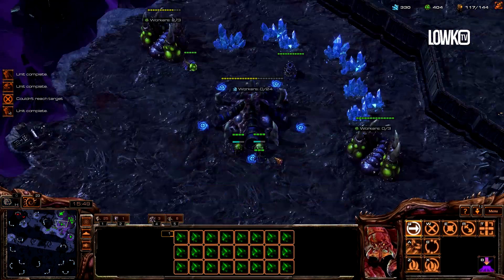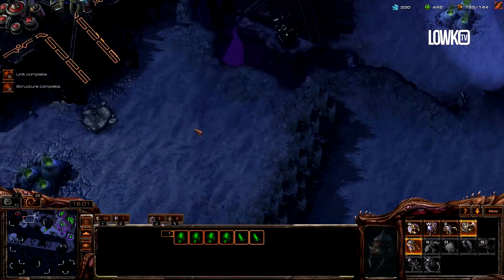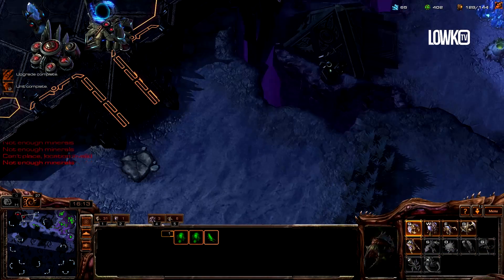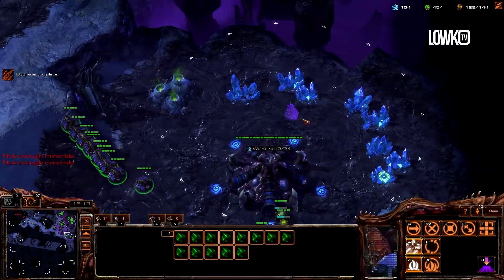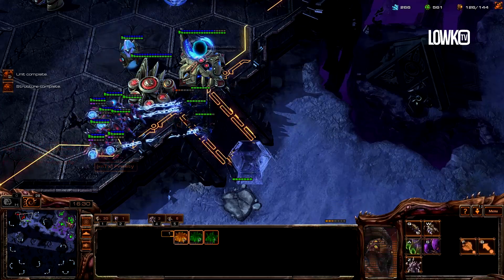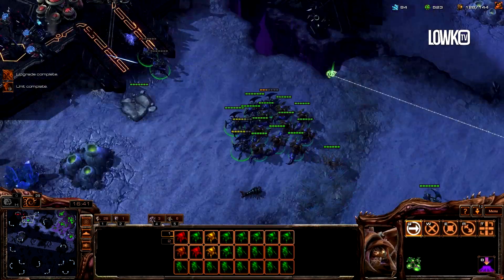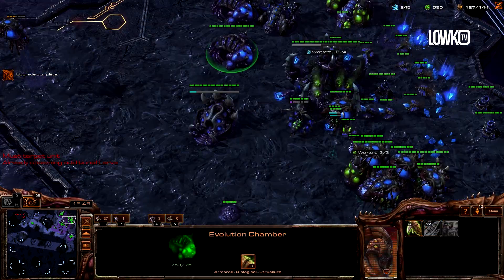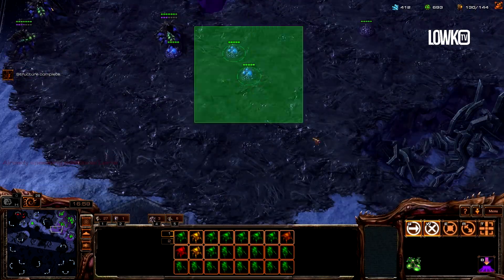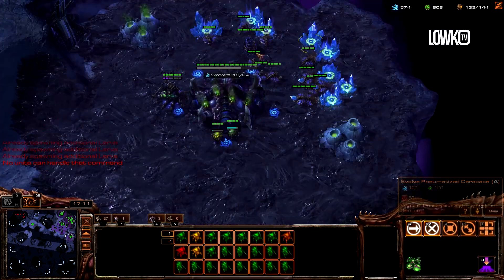Sending drones to a new base because I have too many in this one. Also sending some over to my newly acquired fifth — or fourth base. Starting to move across the map. Going to drone up behind this as well because I don't need to risk it. I have a pretty solid advantage right now. Going to make a spore crawler there too since he'll likely be able to force field. Getting the burrow upgrade for my roaches and burrow for all my units. Making sure I get drones going on my bases again. We managed to defend, but just barely — super close. Plus-two upgrades are finished.